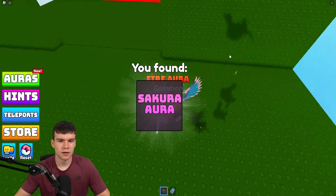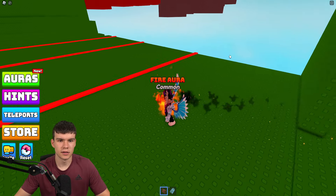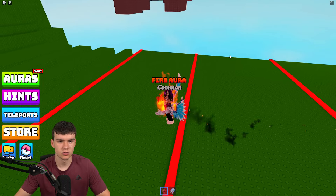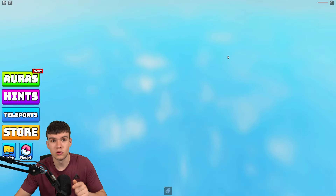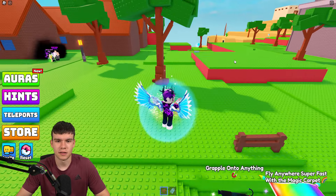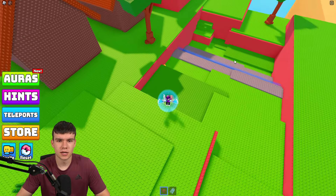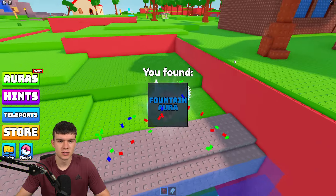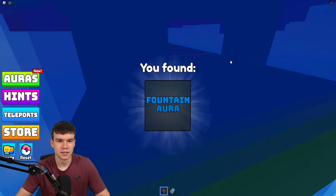Jump down here and we're going to do this obby. Actually, we're not going to do that obby — we'll do that later. Coming from this side, there's another one over here: let's claim up the fountain aura.